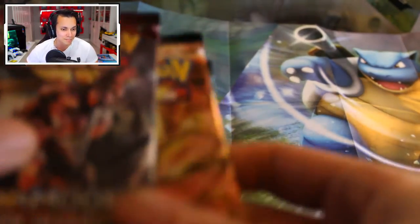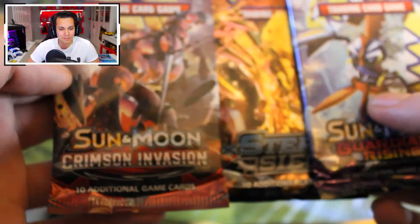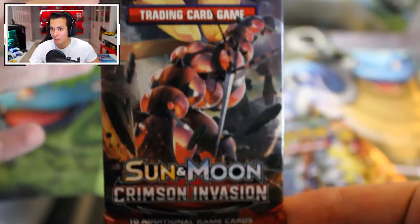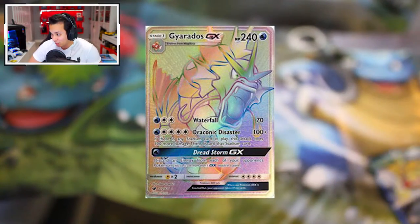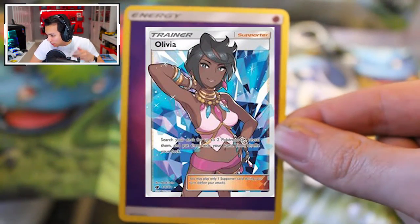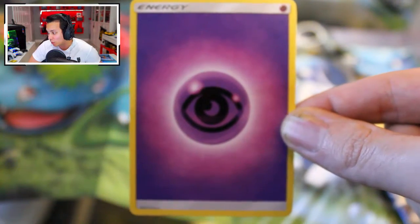All right guys, so what we have here are some of the older generation cards — nostalgia trip. I don't think I've ever opened a Crimson Invasion card set before. This is Sun and Moon, right? I think they came out like 2017-2018 timeframe. For Crimson Invasion, the high value cards are the Gyarados GX Secret at about $62, the Water Energy Secret at $27, and Olivia Full Art at $23.